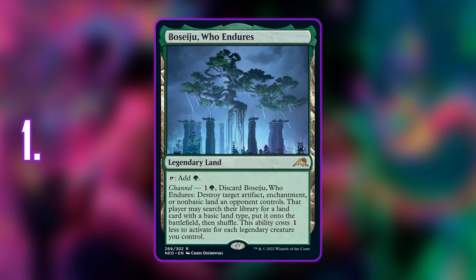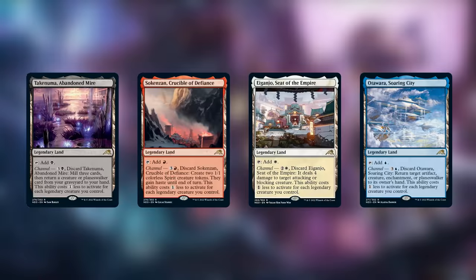Number 1: Boseiju, Who Endures. I love how simplistic yet useful this card is. It's one of the five channel lands in Kamigawa Neon Dynasty and, unlike other utility lands, it doesn't enter the battlefield tapped — which is a huge upside. The channel ability acts a bit like cycling: you discard it and pay only one or two mana to activate it. You destroy a target artifact, enchantment, or non-basic land an opponent controls, and that player may search their library for a land card with a basic land type to put onto the battlefield. It's worth it — this saves you a deck slot since it replaces both a land and a removal spell.